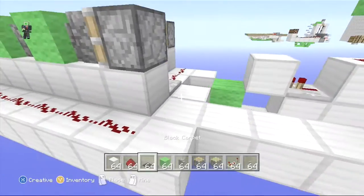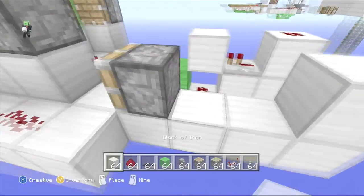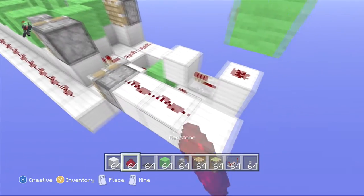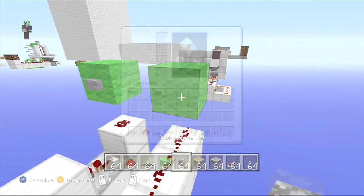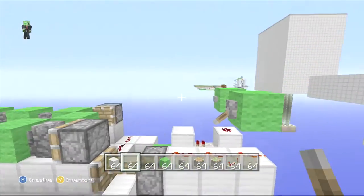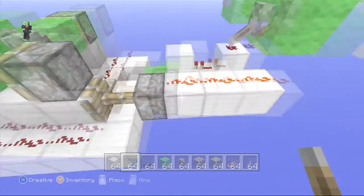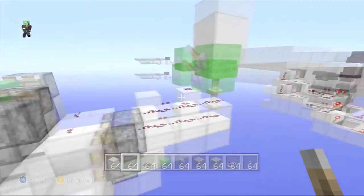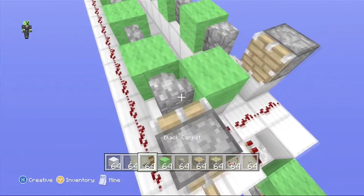Make a sticky piston leading right into this block with a one-block gap. Take redstone dust and lead it like this — you can lead it however you want, using a repeater or something like that. Put a lever on right here. Turn this on now and you can see it's running fully functional. Pull this out and it stops because the block is no longer powered, cutting off the clock. Push it back in and push the button again to turn it back on.